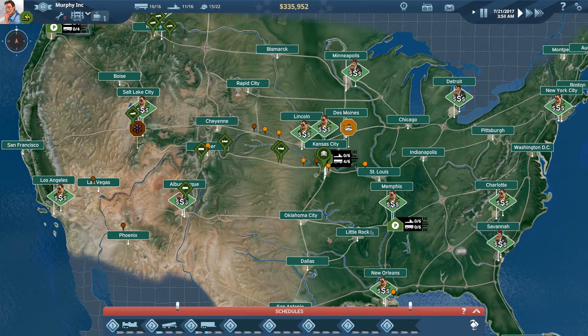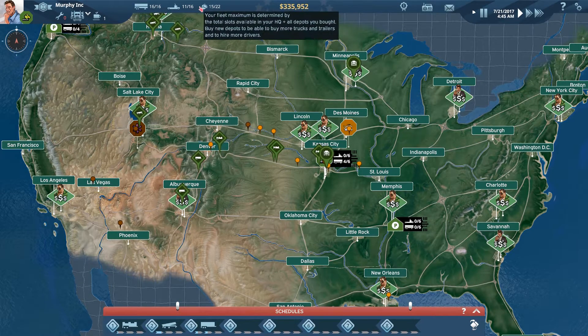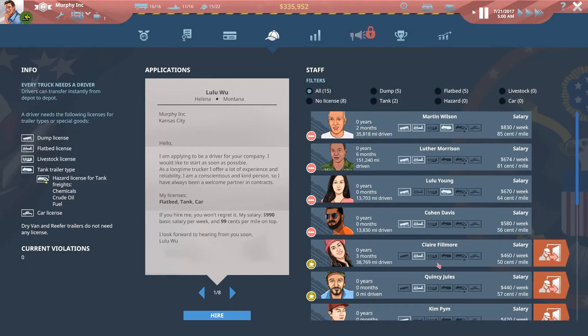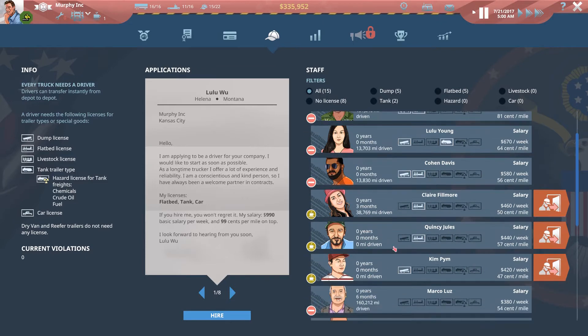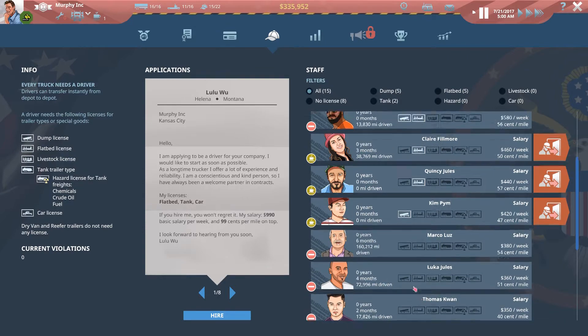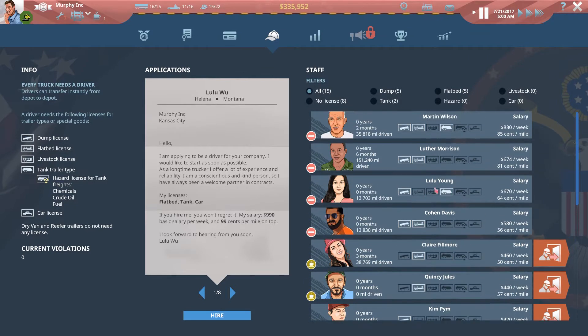That truck is on route - it'll take a while to get down there. We also need to look at our drivers. We've already got a driver with a flatbed license who doesn't look currently employed, which is great. I've also got Kim Pang that we can assign to a flatbed, and we might think about bringing Luther or Martin off their current assignments a bit later.